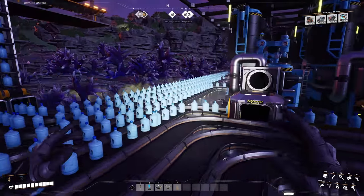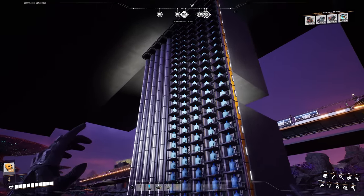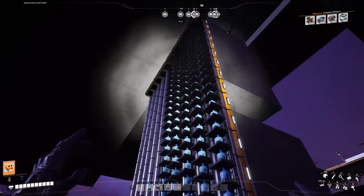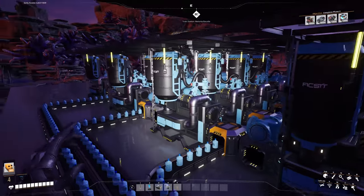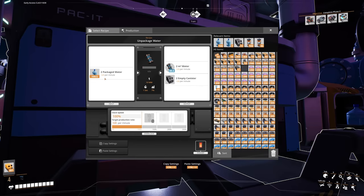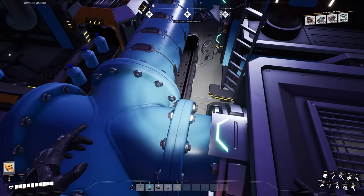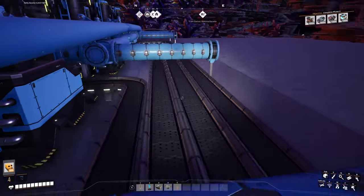With the water unpackagers it's a very simple setup. Five lines of water bottles come down here, and five lines for empty canisters going into their train station. This is the inbound train station which feeds into four water unpackagers per line, emptying the water bottles. 120 packaged water goes in per line, 120 empty canisters come out. The empty canisters are merging underneath and the water is going into a mark 2 line.